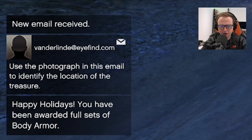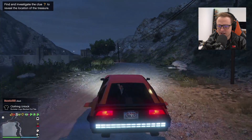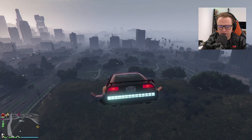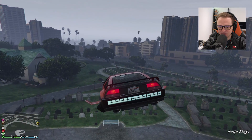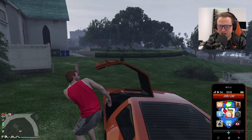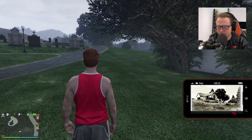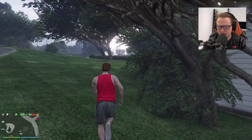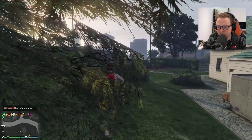Use the photograph in this email to identify the location of the treasure. Oh, you know what? Little side thing here — let's go and check this out. I'll meet you guys when we get there; I'm going to edit this super quick so you guys aren't waiting around too long. Alright, so I'm pretty sure this is where the photograph was sending us to. Apparently there's treasure. Let me just land it here. Such a cool car. Let me just check the photograph again. Treasure hunt. Use the photograph in this email to identify the location of the treasure. Actually, this might be wrong because there's no fencing, at least on this side. It might be the one in Blaine County or the one near the lighthouse — but I don't think it's the one near the lighthouse.